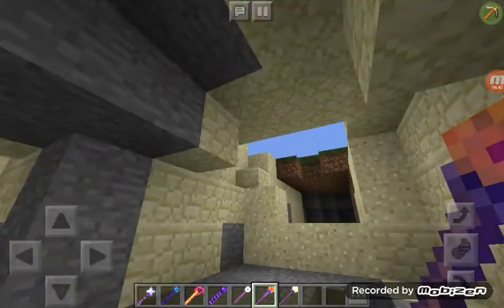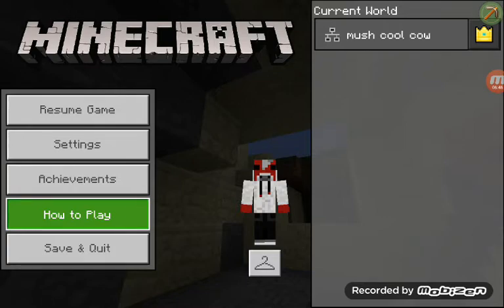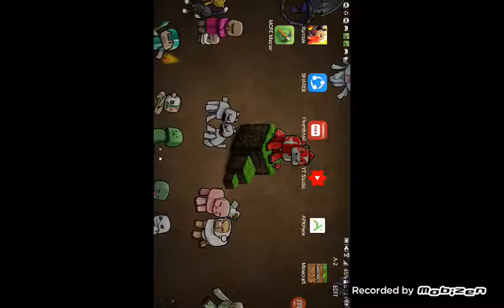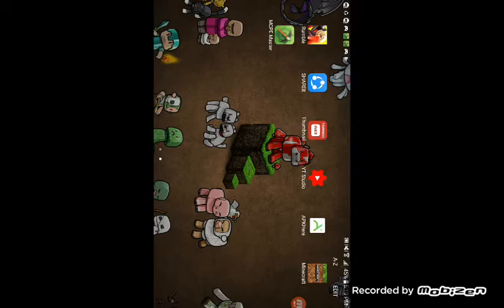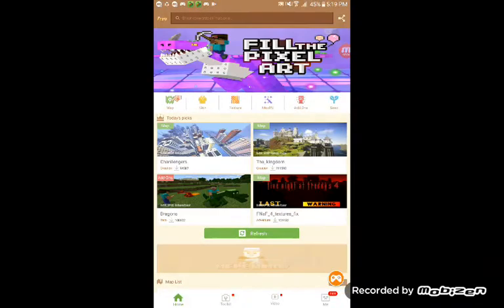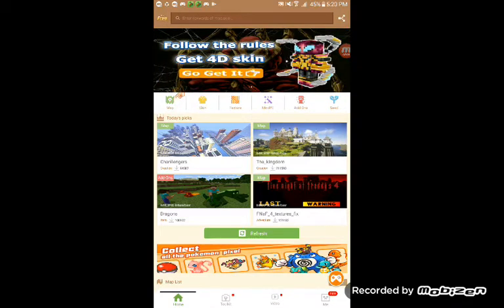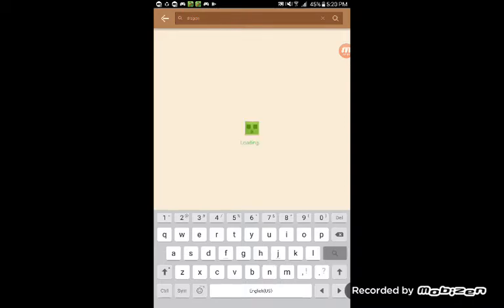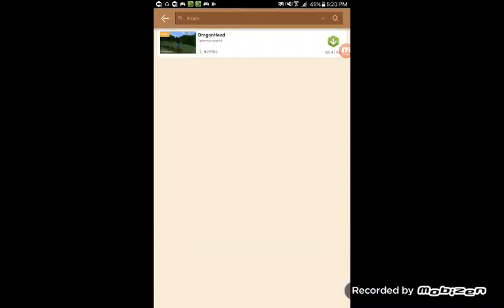So guys, let's go to - let's just go, get out. Let's go for MCPE Master again. MCPE - okay, you're on the MCPE. Let's go here, let's search Dragon. So let's see here - search Dragon.